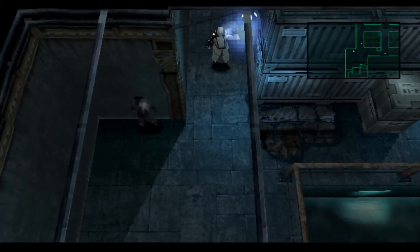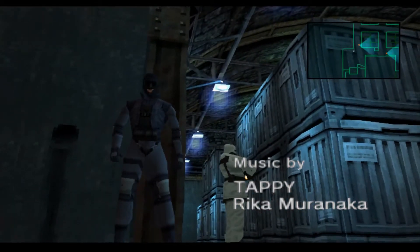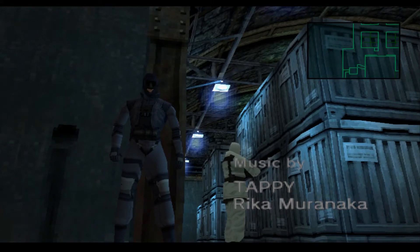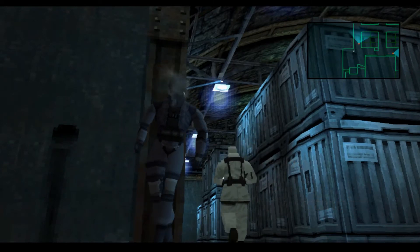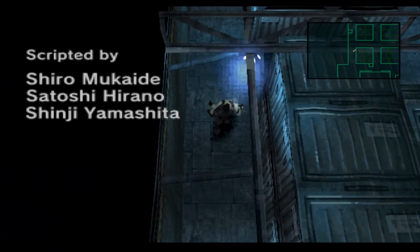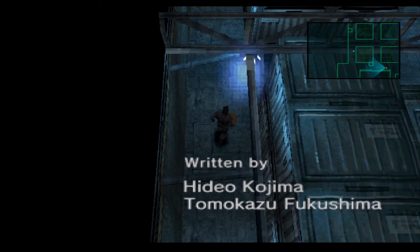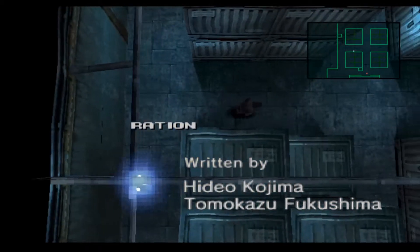By walking towards a wall, Snake will flatten his back against it, allowing you to shimmy left and right. In this case, we need to shimmy towards the corner of the wall, revealing a new camera angle giving you a better view of the guard, allowing you to watch his movements until the right time. You can then proceed to knock him out with a choke hold, or just straight break his neck if you're into that kind of thing.